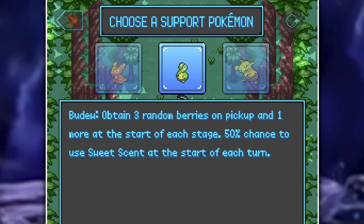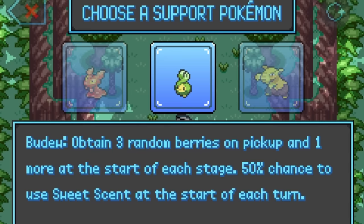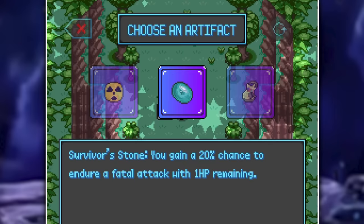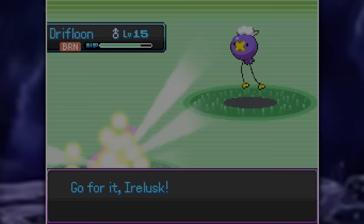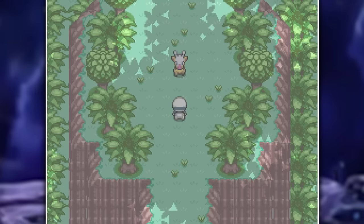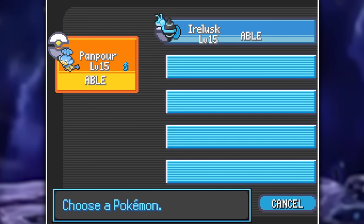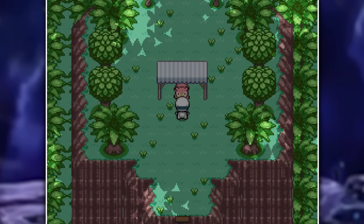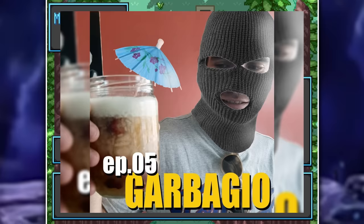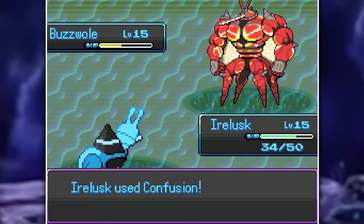We pick up a Budew as our support, which gives three random berries when picked and one more at the start of each stage, plus a 50% chance to use Sweet Scent each turn. We also get a Survivor Stone that gives a 20% chance to endure a fatal attack with 1 HP remaining. Irelusk was putting in work, sweeping through everything by boosting its own special attack and special defense, then doing huge damage with Confusion, Water Pulse, or Mega Drain. I stumbled upon a Slowpoke who can remember one of your Pokemon's moves but then forgets what he was doing. After defeating another boss — a Drampa — I ended up at Shuppet's Shack, where you can give money in return for a random item, though I got garbage. I headed up to face Buzzwole head-on: set up one Calm Mind, hit two Confusions, and Buzzwole goes down — mind over matter.